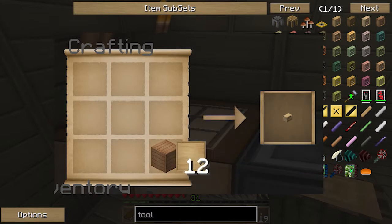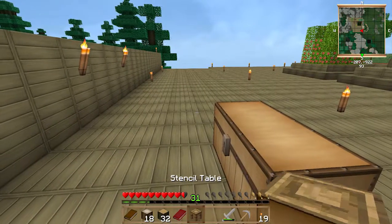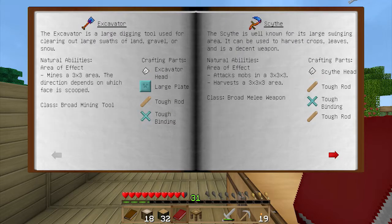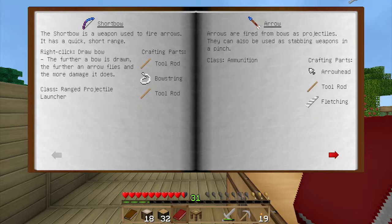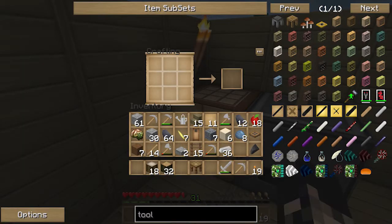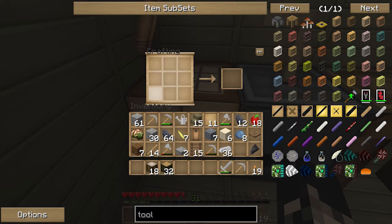One plank and one pattern gives you a stencil table. Once you craft it you'll get a second book about tool materials, which covers things like the excavator and what goes into making it. I'll cover that later — I'm going to set that book aside for now.